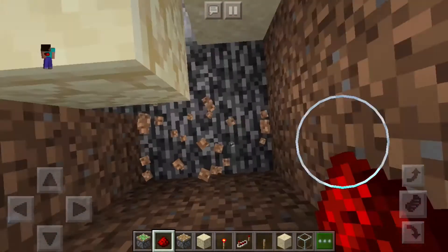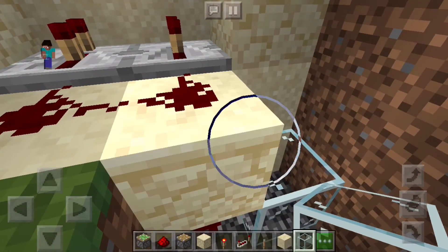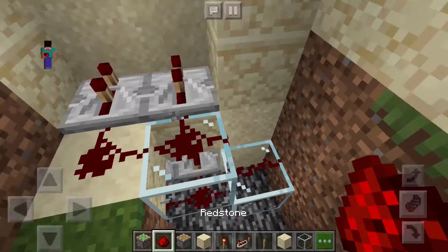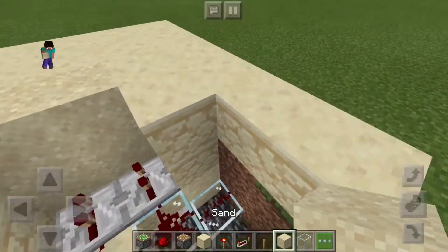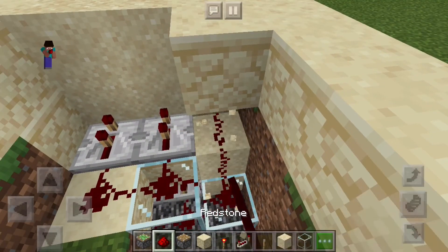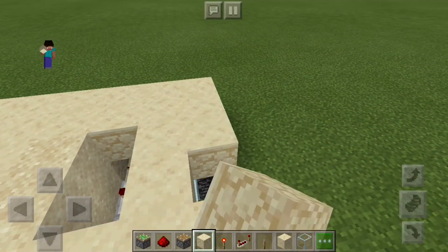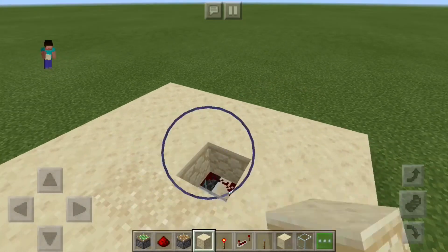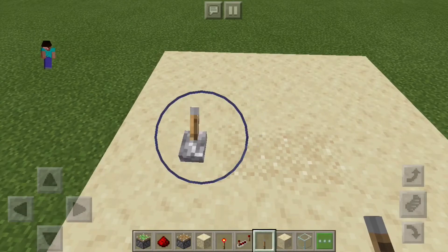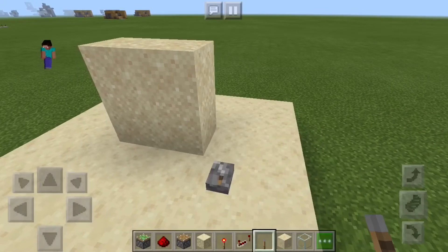What I like to do is put glass there and then glass here so you can kind of tower it up just like that. Now if we dig a block there, place redstone dust there, and sandstone on top to cover everything up, then it pops right back up.